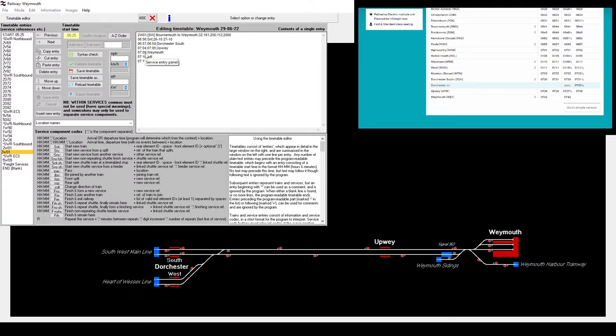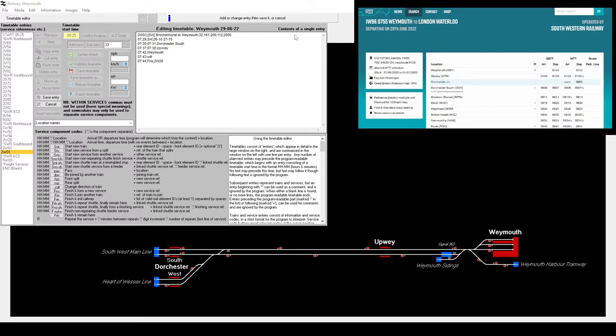So we'll copy and paste this. We arrive at Weymouth at 7:42, that's 33 minutes later. So if I put 33 in here, I can add minutes and it shifts everything. This one started out of Brockenhurst. Double check the times: 29, 30, 31, 37, 38, 42, 43, 44. Probably forms 2 Whiskey 28 - I'm wrong, it forms 1 Whiskey 96. This is why you should always check, never assume. So forms 1 Whiskey 96 and that's at 7:44.